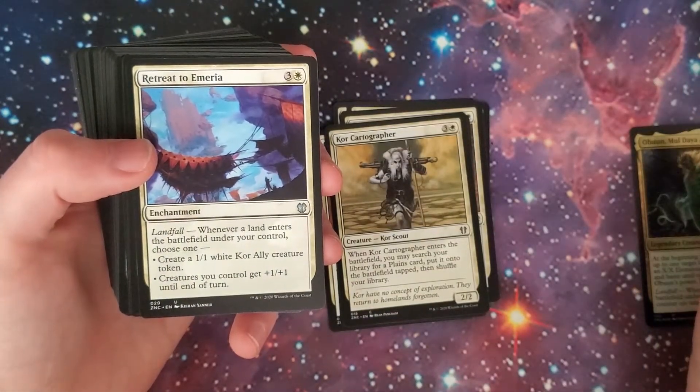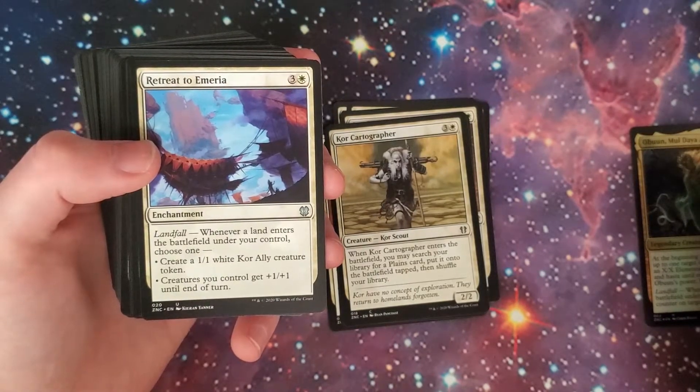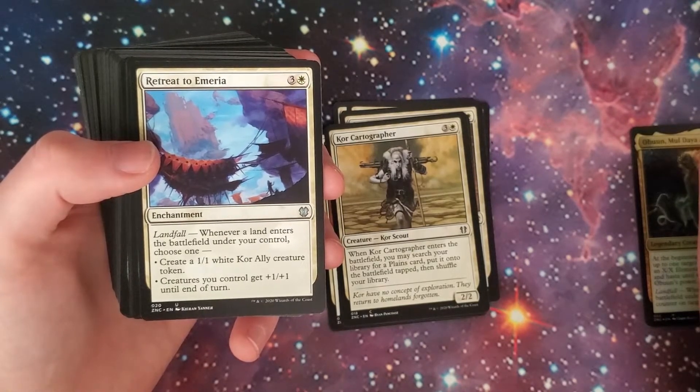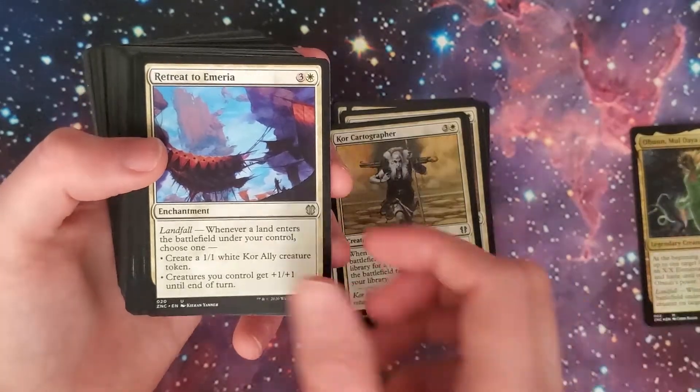Retreat to Emeria — three and a white for an enchantment. Landfall: when a land enters the battlefield under your control, choose one — create a 1/1 white Kor Ally creature token, or creatures you control get +1/+1 until end of turn.